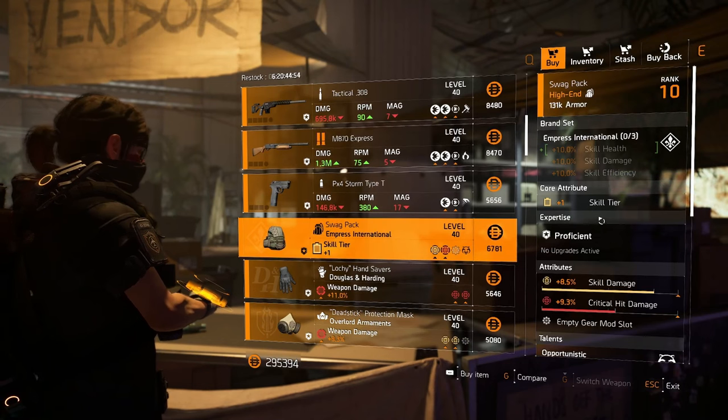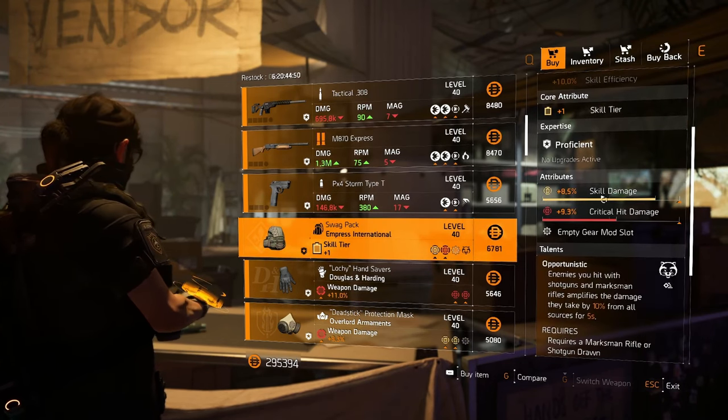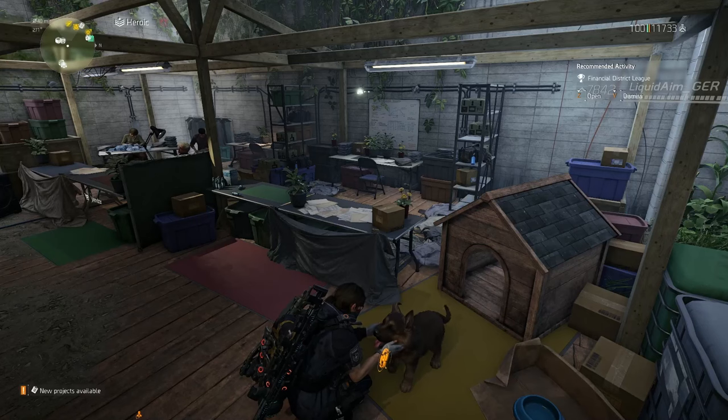Checking out what seems to be Cassie Mendoza's second shop in Haven — everything here is garbage. There's maybe a little bit of a use case for this Empress International backpack that comes with Opportunistic and has skill damage already rolled on it, but everything else is garbage.